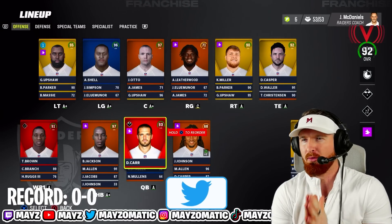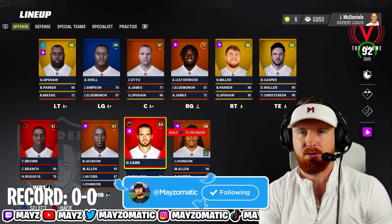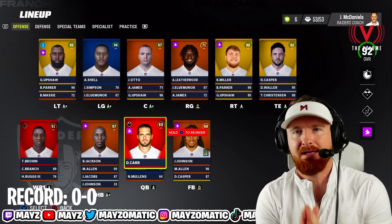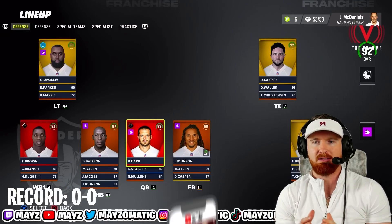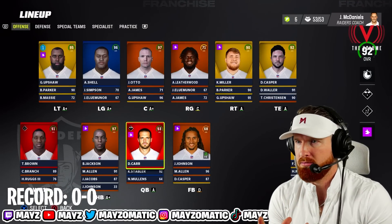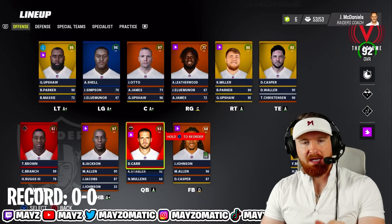Welcome back to the second channel, welcome back to CFM. Today we start a 1600 legendary roster CFM. I'm using the Raiders, and I'm going to take you through our roster right now. Basically everybody has five ability players on offense, five ability players on defense. All the rosters are relatively similar.